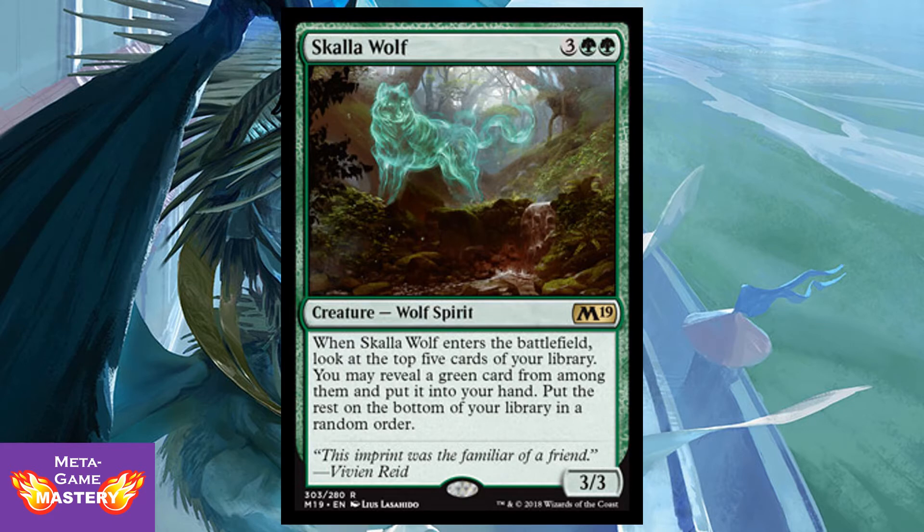Scala Wolf is 5 CMC — 3 colorless, green, red — for a 3/3 Wolf Spirit. When it enters the battlefield, look at the top 5 cards of your library; you may reveal a green card from among them and put it into your hand, then put the rest on the bottom of your library in a random order. I like this one a little bit more than the others, because at least you get a permanent on the board. It affects the board state and it replaces itself. It's pretty solid all around.